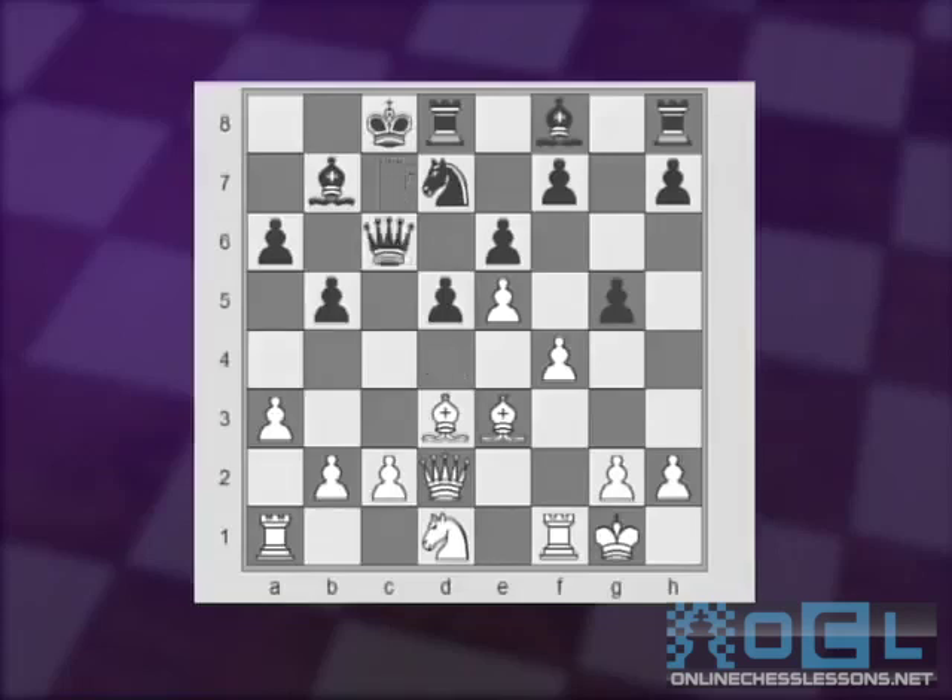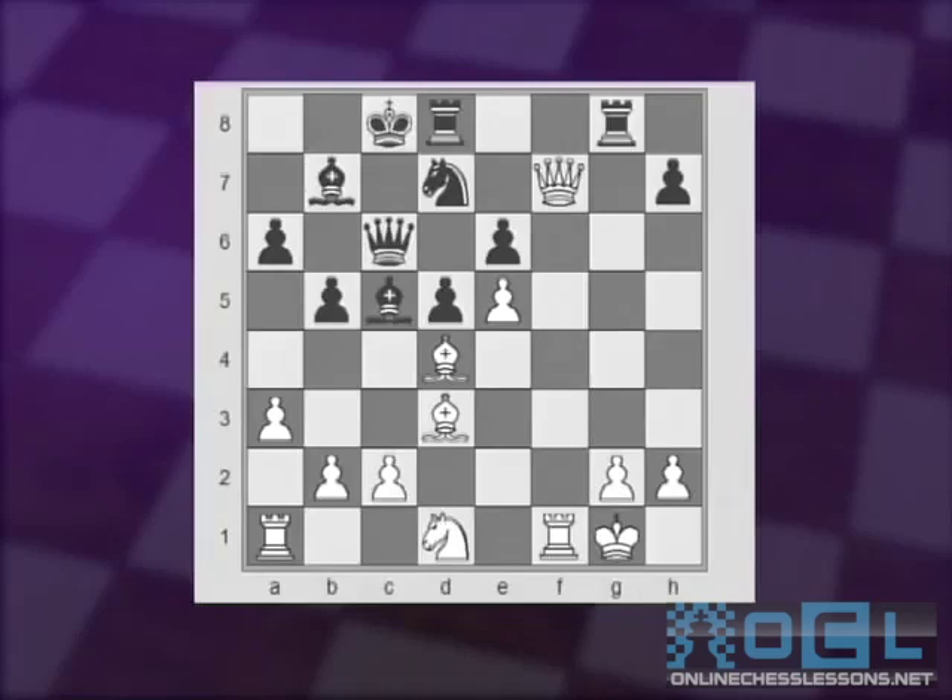White made some mistakes and lost the game very quickly. Nc6, queen took back on c6, Bd4 trying to solidify the e5 pawn and stop any d4 moves by Black. Then pawn takes f4, queen takes, Rg8, Ne3. If instead of Ne3 White takes on f7, Black gets a very strong position after Bc5.